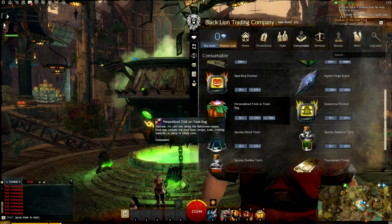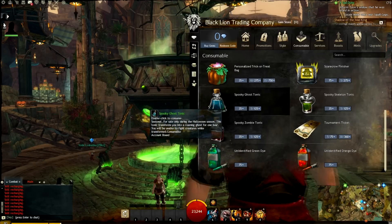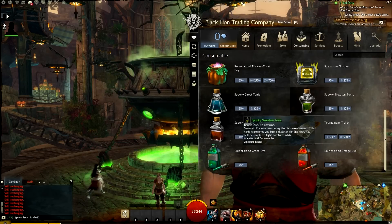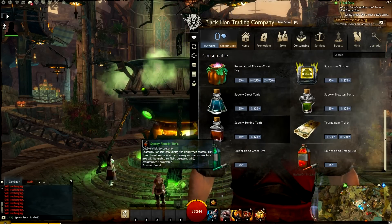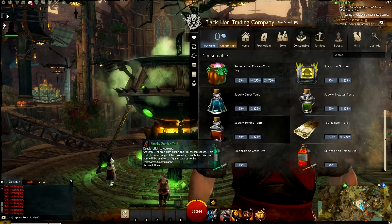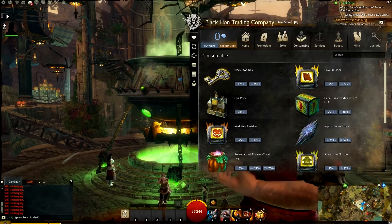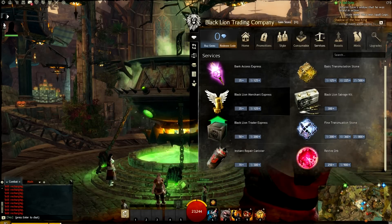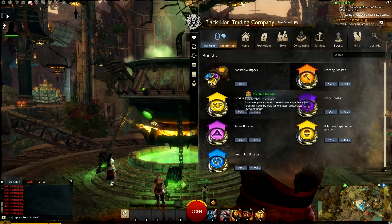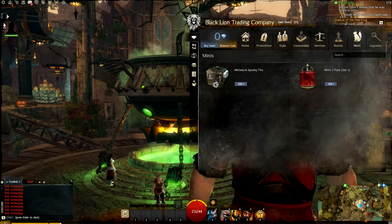We've also got some tonics — a Ghost, Skeleton, and Zombie that allow you to transform into those things for one hour. That's pretty much it for this section. There are no new services and no new boosts.